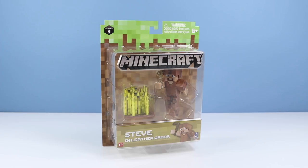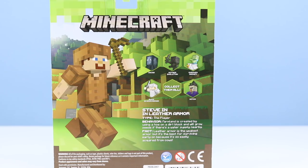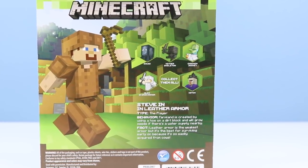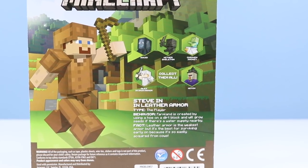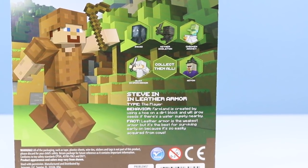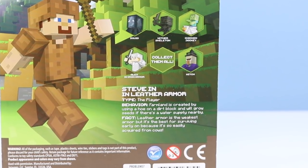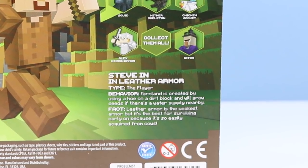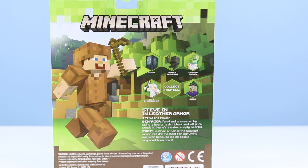Let's start off with Steve in leather armor. See a Steve action figure for a change — we don't see too many Steves come through here. On the back of the card, Steve prancing about. Type: the player. Behavior: farmland is created by using a hoe on a dirt block, and will grow seeds if there's a water supply nearby. Fact: leather armor is the weakest armor, but it's the best for surviving early on because it's so easily acquired from cows. Funny, because I've really never used leather armor before.